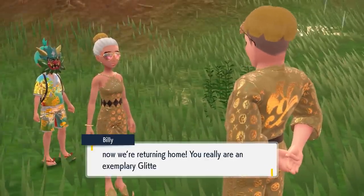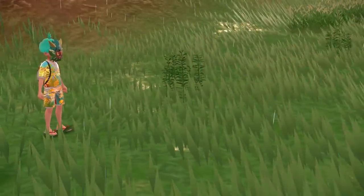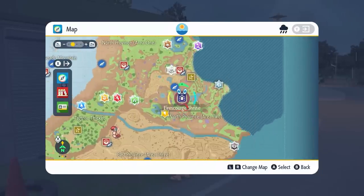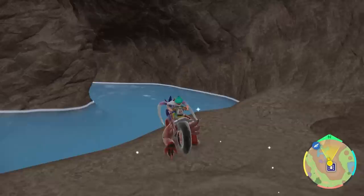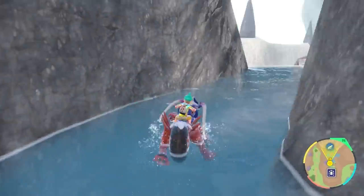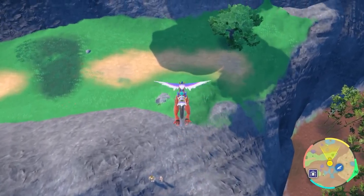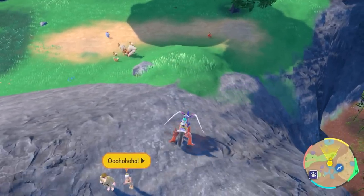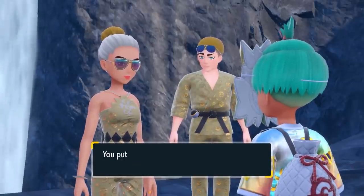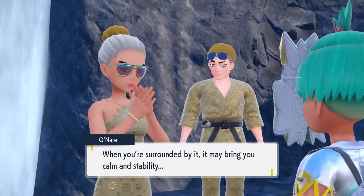After the initial meeting and battle, they will leave and head to another location. You'll need to track them down across different locations after each cutscene to get rewards. The first place you're going to head is North Province Area 2 back in Paldea. Find them by heading to the Fire Crew Shrine just below the waterfall, as you can see here, and you'll receive 15 Big Pearls before they move on.